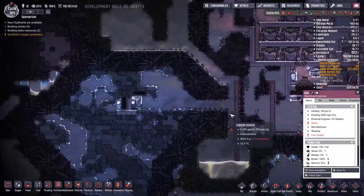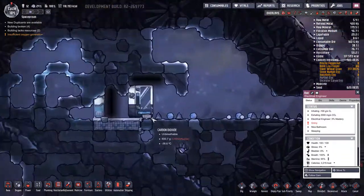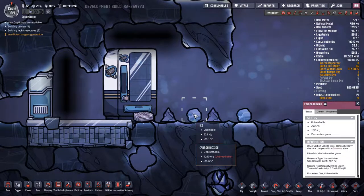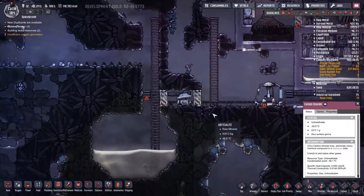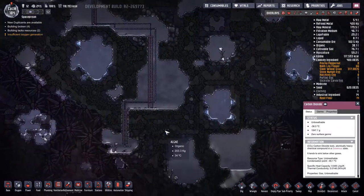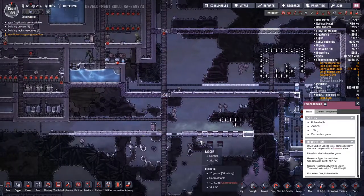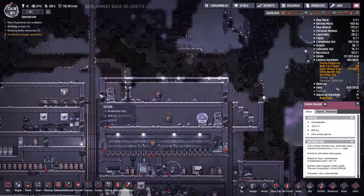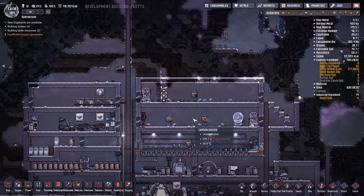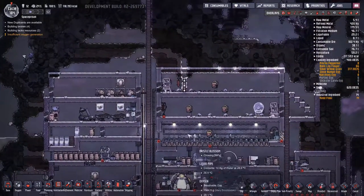Okie dokie. So we got our nutrition bar, and I did check — there's only one. We're getting into our lockers, and this is cooling nicely. We're slowly building up this one, and we're building a place for hatches to live in peace and happy, so they make more coal.